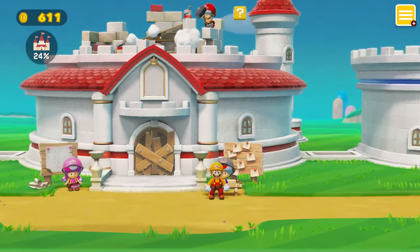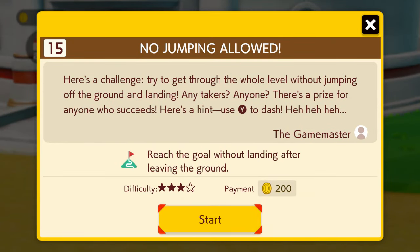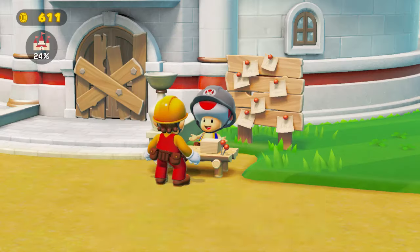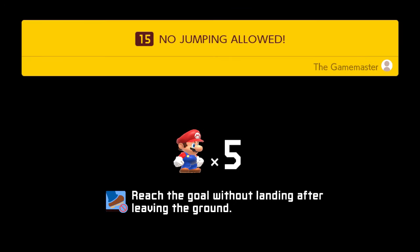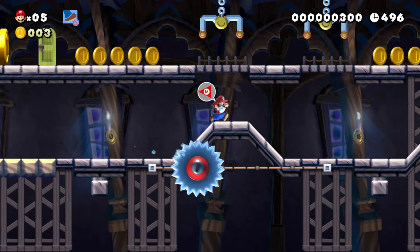We only have one more job to complete until the second floor of the main hall is done on the castle. It's the 'No Jumping Allowed' stage — all caps. I would yell but it's late when I'm recording. 'Here's a challenge: try to get through this whole level without jumping off the ground. Here's a hint: use Y to dash.' From the Game Master — wonder who that could be. Three-star difficulty, 200 coin payment. Let's do it.